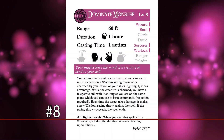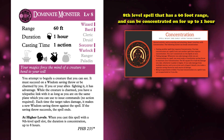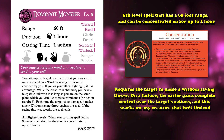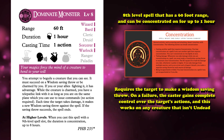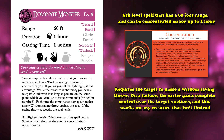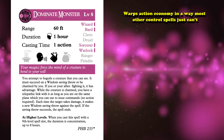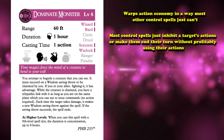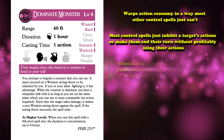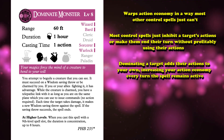At number 8, we have Dominate Monster. This is an 8th level spell that has a 60 foot range and can be concentrated for up to 1 hour. When cast, the spell requires a target to make a Wisdom saving throw. On failure, the caster gains complete control over the target's actions, and this works on any creature that isn't undead. The ability to completely control another creature's actions with nearly no stipulations is arguably the most powerful thing you can do in the game, as it warps action economy in a way most other control spells can't. Most control spells just inhibit a target's actions, but dominating a target adds their actions to your own, increasing your action economy every turn the spell remains active.